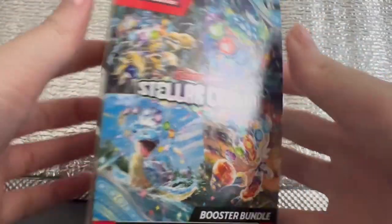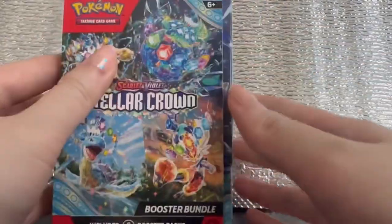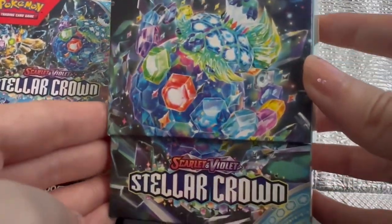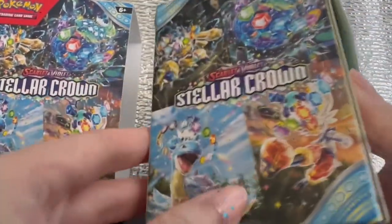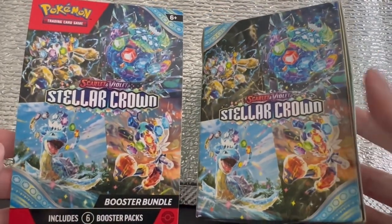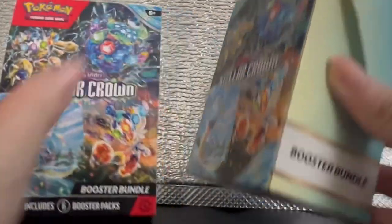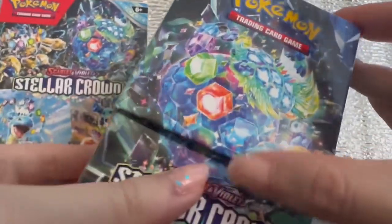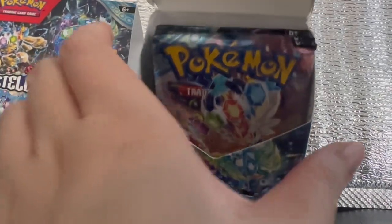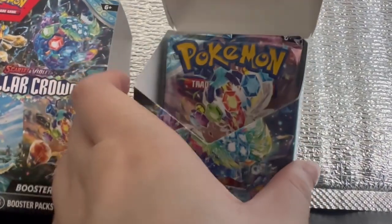Meet some of the new Pokemon from Area Zero as they make their Pokemon TCG debut. These new Stellar-era Pokemon look really nice. Each Booster Bundle contains 6 Booster Packs, and you will definitely get all the pack artworks in one box. The packs were already pre-opened to save time.